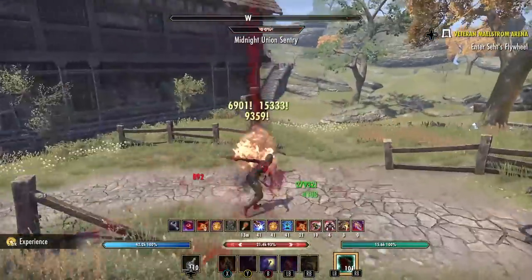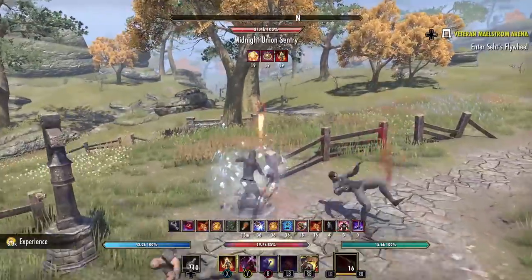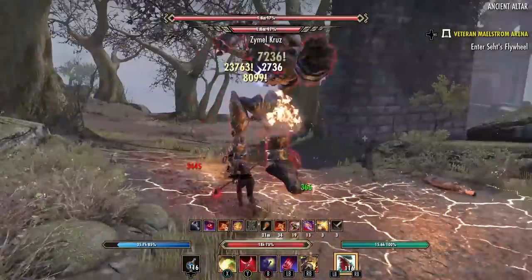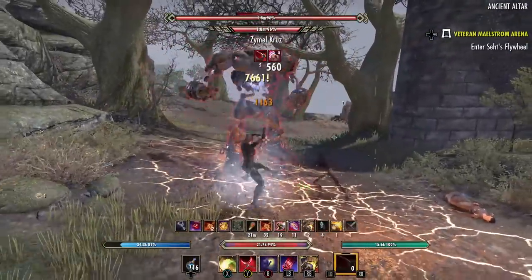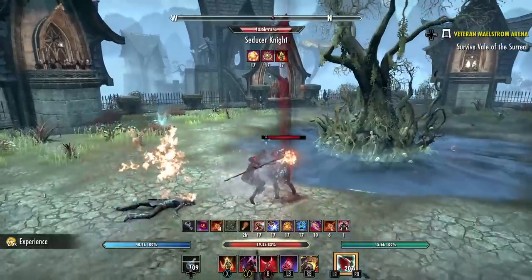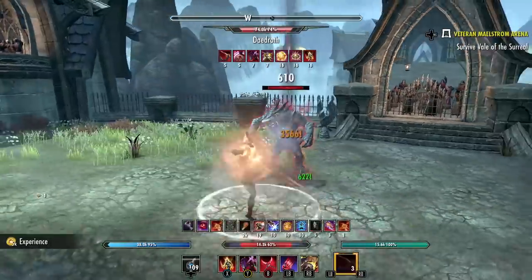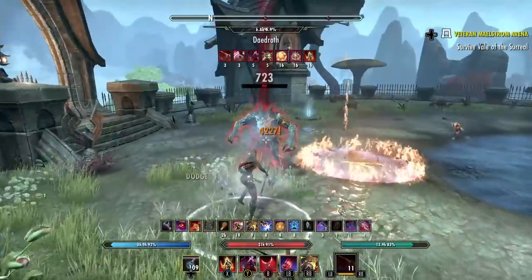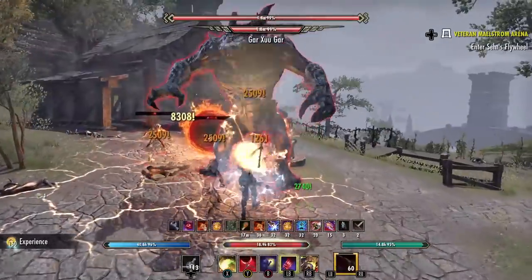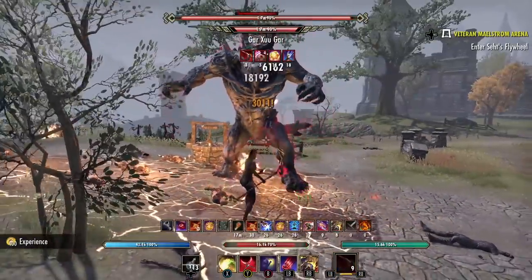Hey everybody, welcome back to the channel. In this video we're checking out a brand new Magicka Nightblade build for the Greymoor chapter — and not just that, but this is a vampire build for the Nightblade class. Combining the reworked vampire skills from Greymoor with Magicka Nightblade class skills for some strong build synergy. As always we'll cover stats, gear options, skills, champion points, outfit style, and a basic rotation.